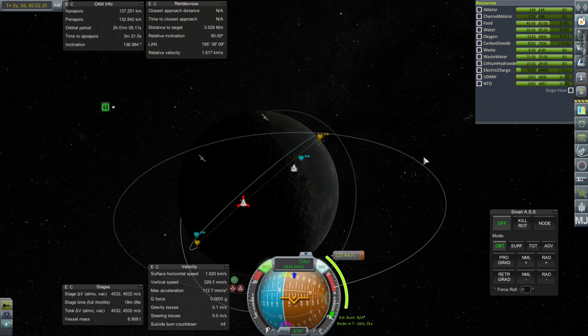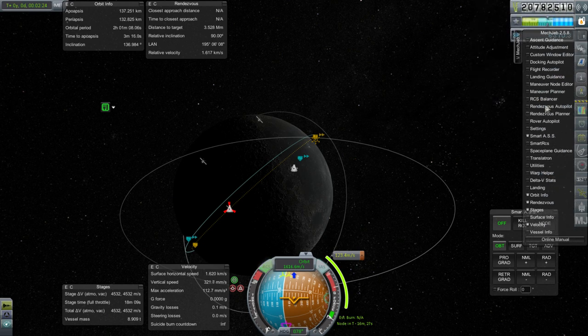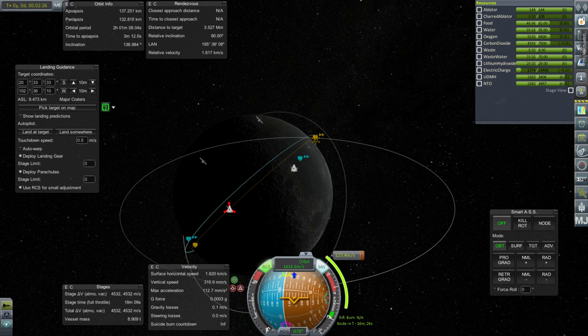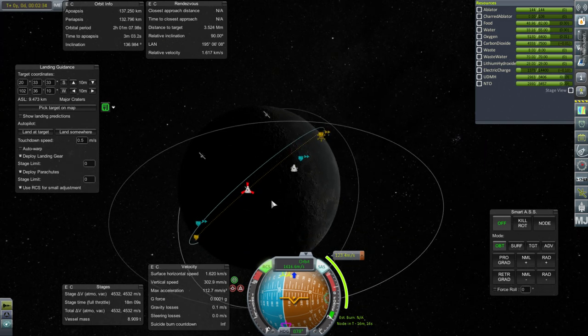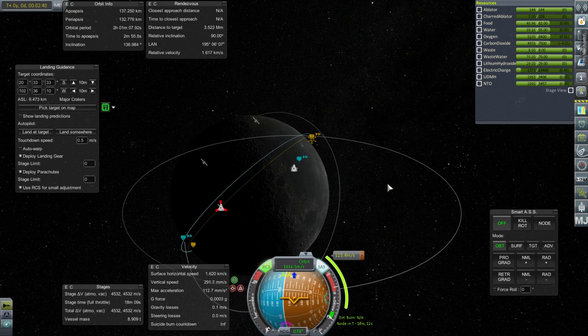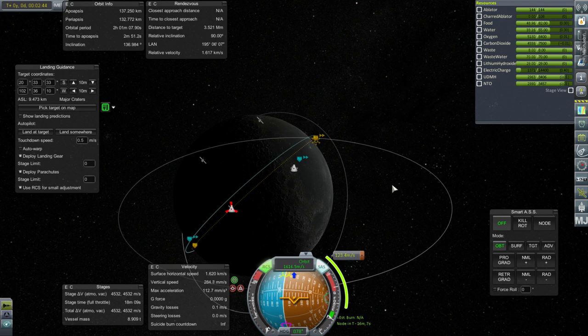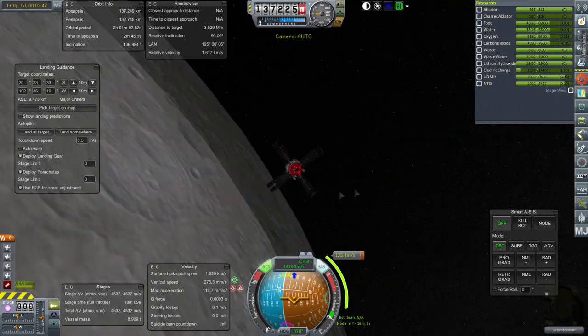I haven't landed this particular pod before, so it's going to be first-time checkout, which means I don't know exactly how well I can land it. A bit of a complication there. More of a complication is that our base on the moon can only accommodate two kerbals, so one will have to leave — it might be in one of the other pods we've landed, the mini-pods. We have a maneuver to aim at the base, so that's a start.